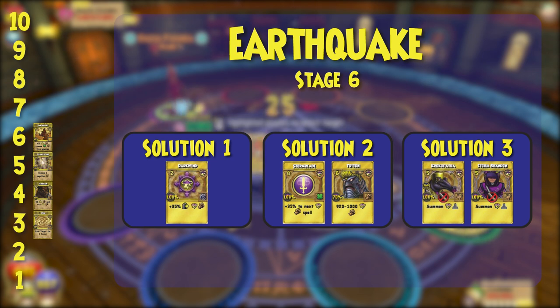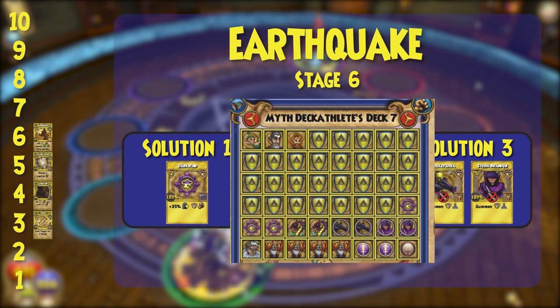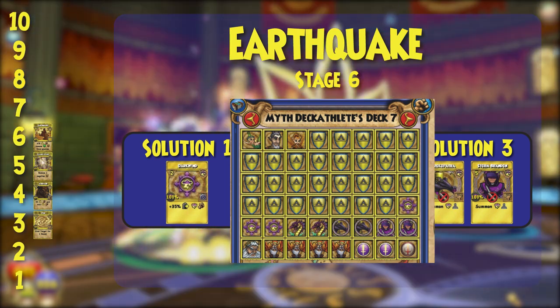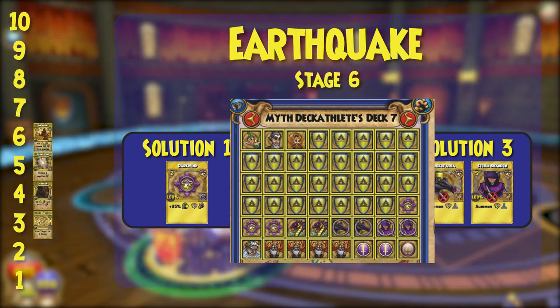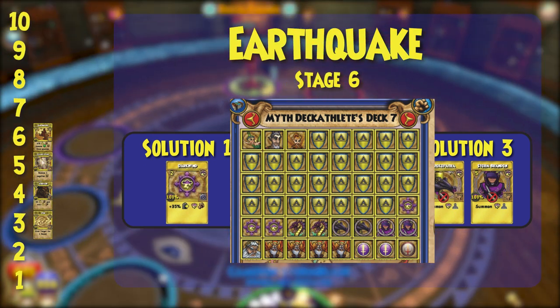Here's the deck I used to beat stage 10 last year as a quick example. I bring backup hits, backup minions, a couple blades, Dark Wind of course, and a ton of shields. Between Minotaur and Earthquake, the enemies will really eat up your shields.